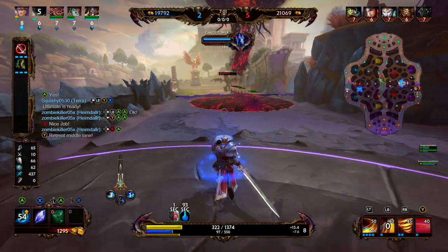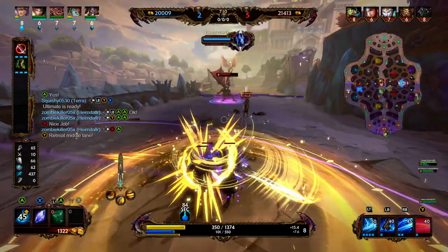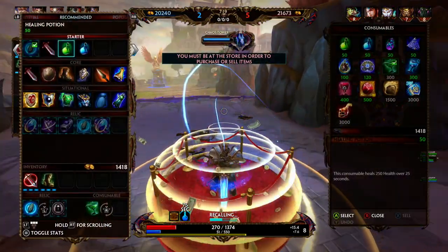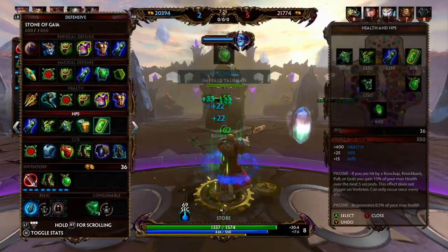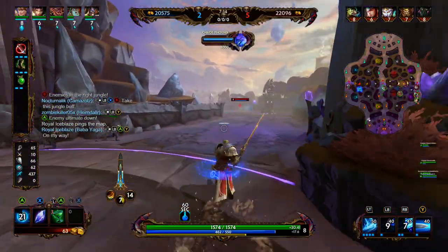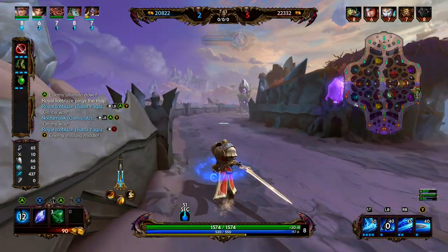Cthulhu is still winning this wave somehow, but we have a level on him, so we're super happy about that. We're going to spin around and use our 1 on the minions. We're putting all our points into our 1, so we've got to make sure we're hitting wave with it — that's going to allow us to actually clear. Whenever you're leaving Fountain and don't have a teleport, use your dashes, then a basic attack, then your next dash and basic attack. That'll help you get there quicker through auto-attack cancel mechanics within Smite.